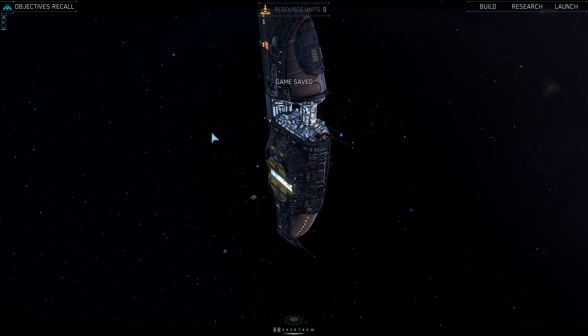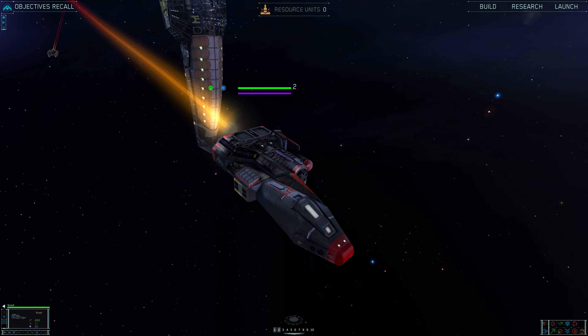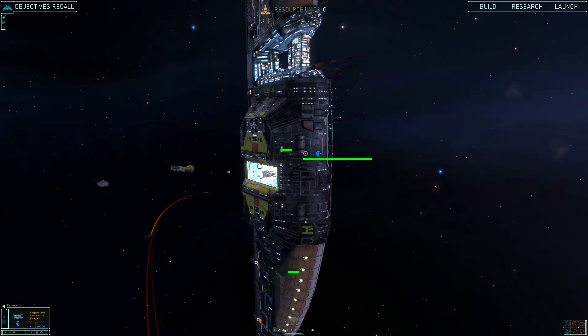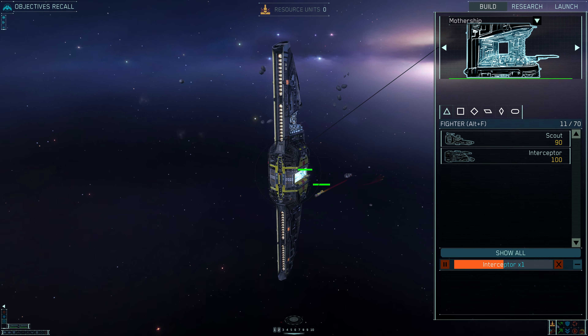We made it. Hyperspace jump complete. All systems nominal and the quantum wave effect has dissipated. We have mis-jumped — the support ship is not here. Fleet command will signal the Karsalim while we confirm our current position. This is the mothership calling support vessel Karsalim. Come in please. We've mis-jumped and are requesting your beacon.